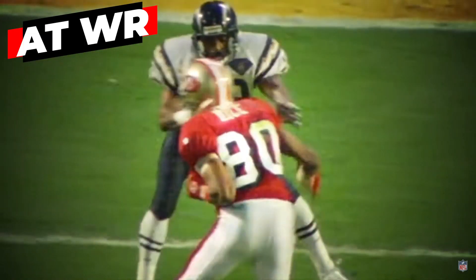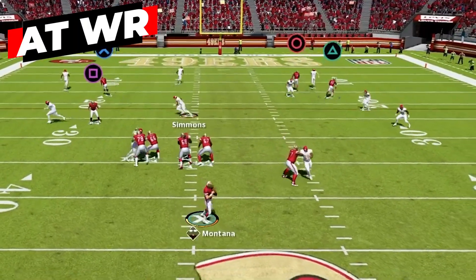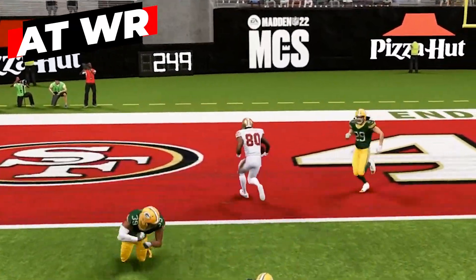For wide receivers, the most legendary player ever in this scheme was Jerry Rice — the perfect blend of supreme route running and insane hands to make every catch all over the field. This is really the type of receiver you're after: an all-around receiver who can do it all, but he doesn't have to be the biggest or the fastest. A six-foot-five big ball winner on the outside or a small shifty fast receiver like Tyreek Hill are still super viable for the West Coast scheme.